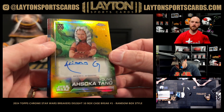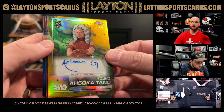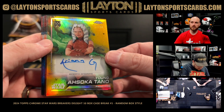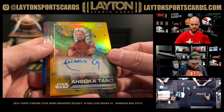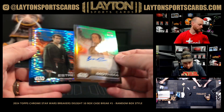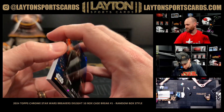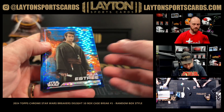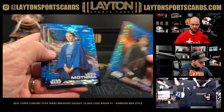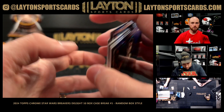Cassian Andor on the insert, a goal debut. Young Ahsoka Tano auto to 50 - Ariana Greenblatt on the auto, that's a really nice hit. Lead Them Off to 99 - Bronte Carmichael on the auto. Let's see if there's any sold yet. Haja Estry, R5-D4, Lead Them Off, Ma Ronzarmalk, Kylo, and Dooku.